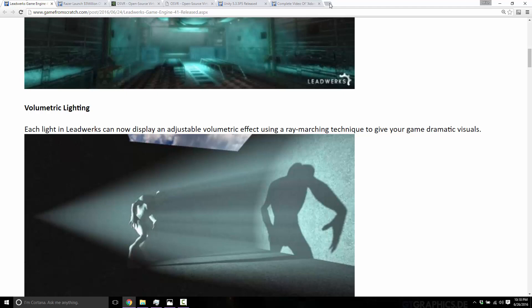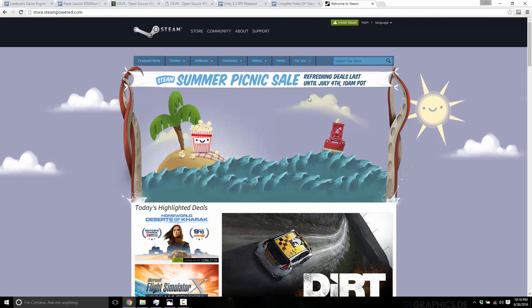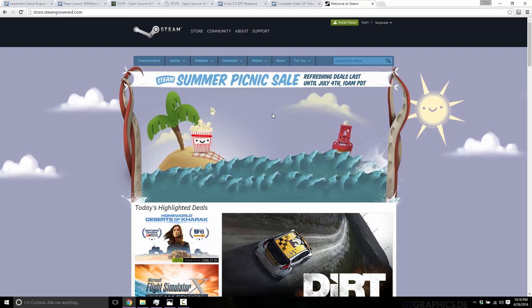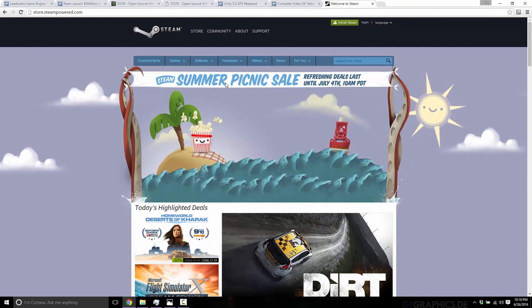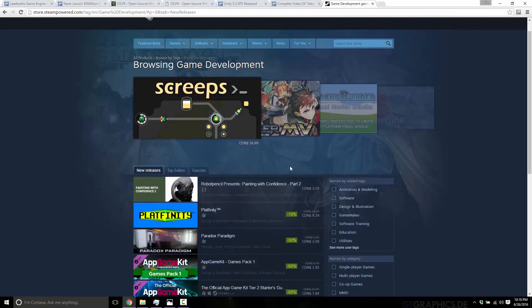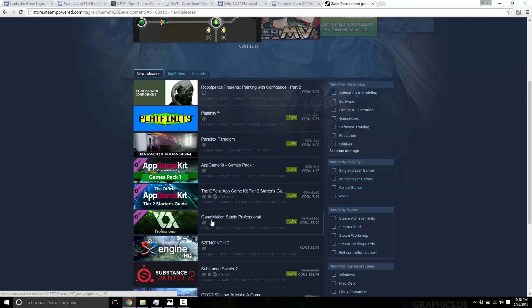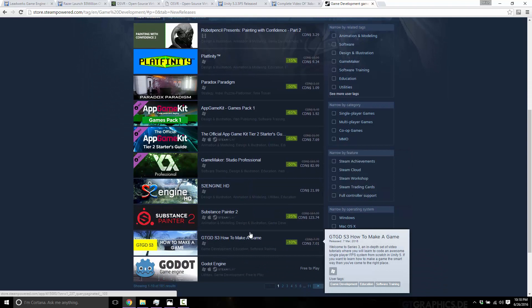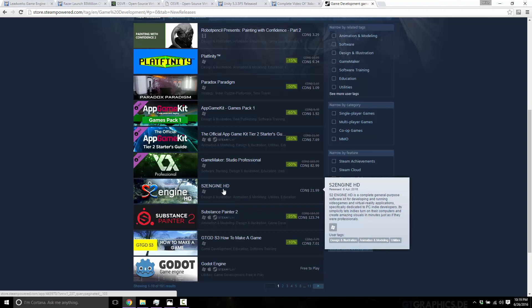That's about it for news. If you're watching the channel, you've probably noticed the Steam Summer Sale is also going on right now, with about a week and a half left. For game developers, if you go into Software and down to Game Development, you'll see a number of applications on sale — for example, Game Maker Studio is 50% off. I've already covered many of these in another video linked below, but definitely check it out before July 4th.